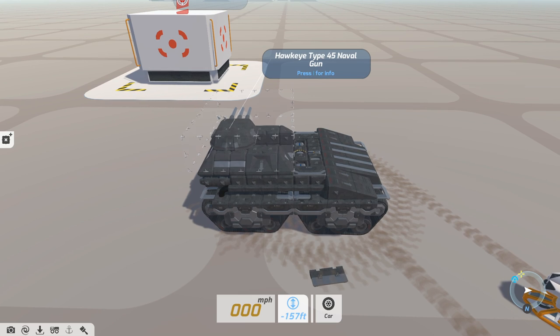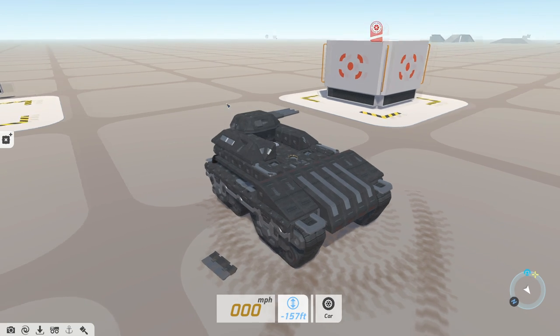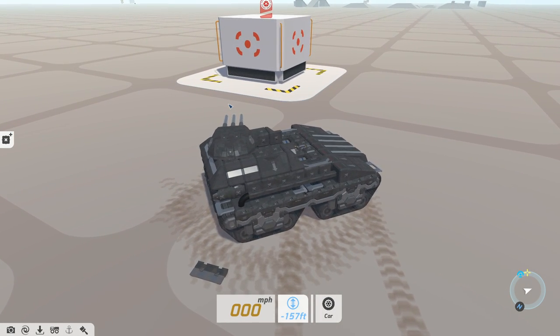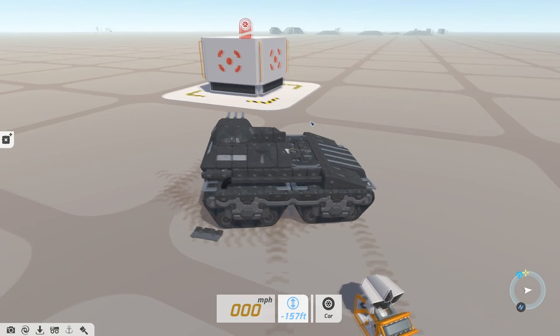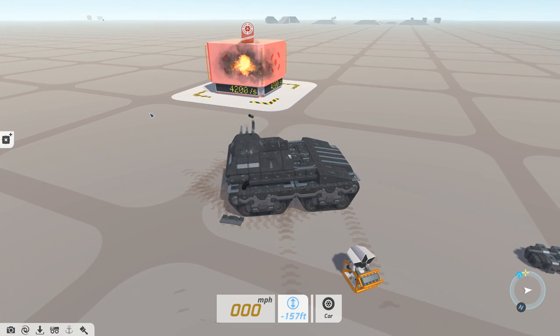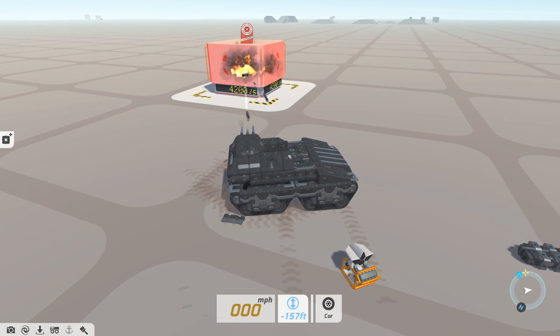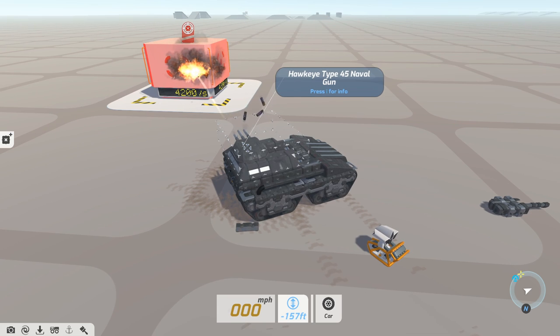The upside is the hitbox isn't quite as insane as I thought it was, which means stacking them won't be quite as bad, although it's still very extreme. The downside of course is getting a proper broadsiding craft might be a bit more difficult. Still — 4200 DPS, really consistent, good area of effect. This is going to be a go-to for me whenever I want explosive damage.